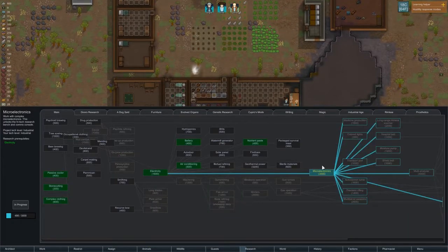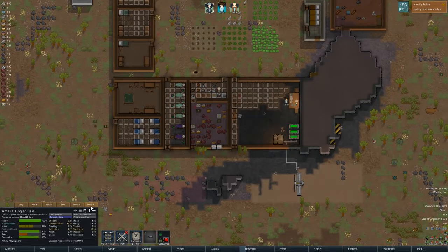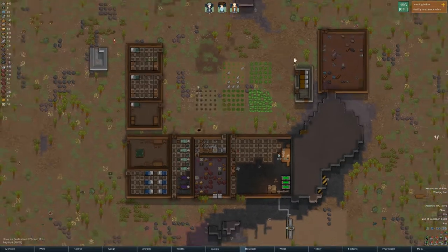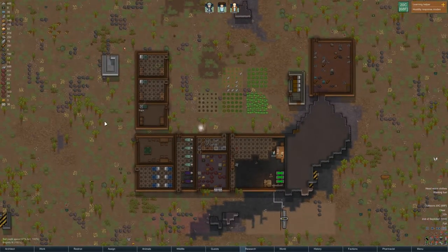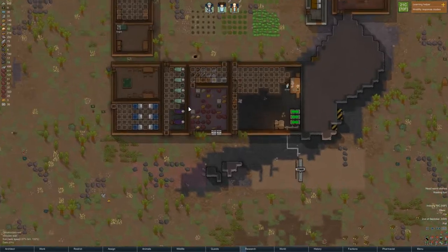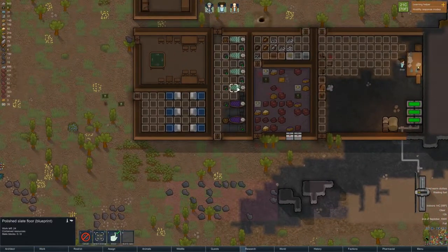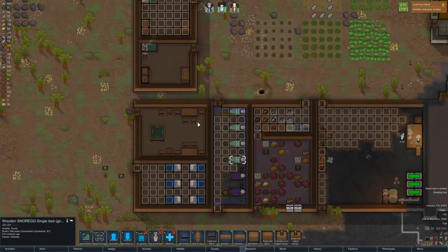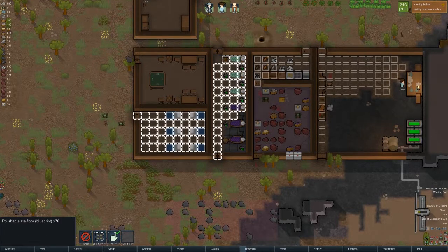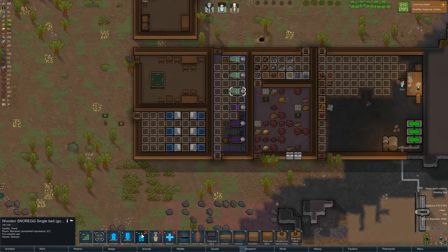We're working on microelectronics — I think it's our stream one, we need prosthetics. But microelectronics is kind of what we're working on right now, mostly just to keep her busy. I want our best constructor to be making these beds for these guests. I was hoping to make some more excellent ones.